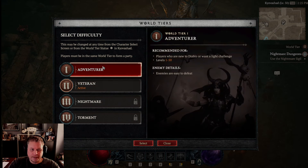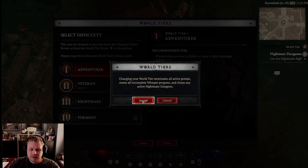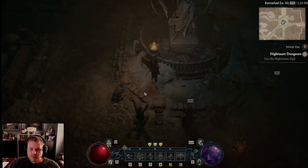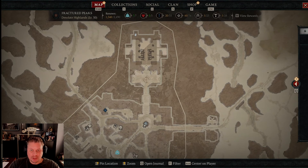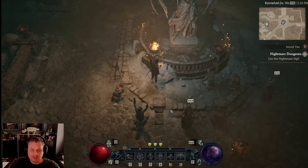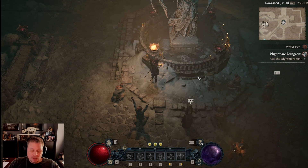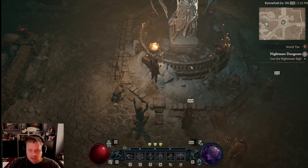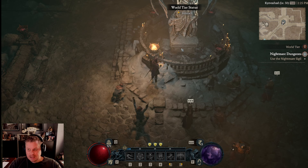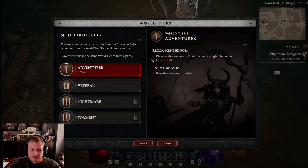You can change your difficulty here. If I go back to tier one, the capstone dungeon is gone — you won't see it on tier one. So when you finish the main campaign, in my opinion it makes a lot more sense to play the game on world tier one until you finish the main campaign and your level is somewhere in the 40s.